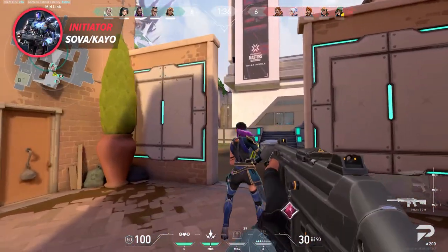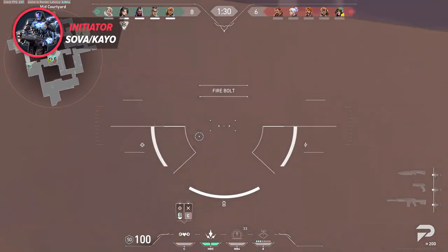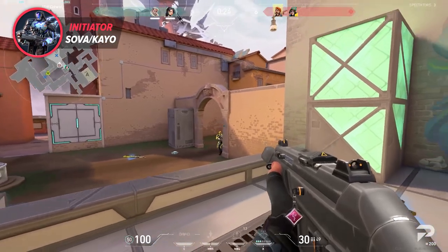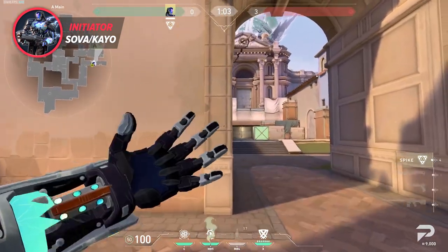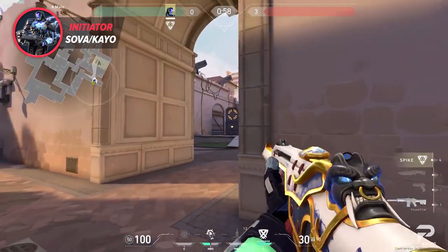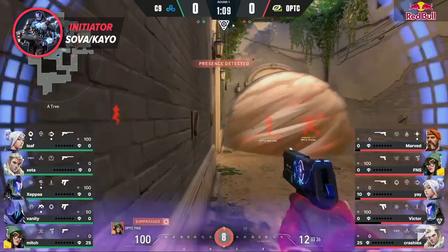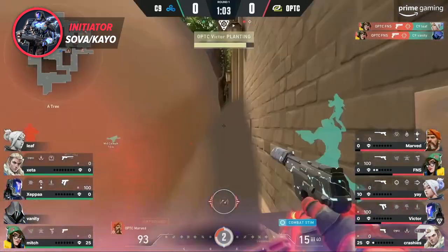On the initiator side, Sova and KAY/O are the undisputed meta picks for Ascent. Sova is by far the best information-gathering character in the game — his drone and dart can easily clear out most if not all of either site, especially considering how open each bombsite is. Meanwhile, KAY/O serves a different role, putting an end to the overwhelming amount of utility stopping your team from taking the site. KAY/O also provides a powerful molly to stop defenders in their tracks or push enemies out of hard-to-clear areas like back site and spots like generator. The key to mastering these agents on Ascent is timing — Sova and KAY/O together make site takes hard to counter while also functioning as solid eyes for drawn-out defender rounds.